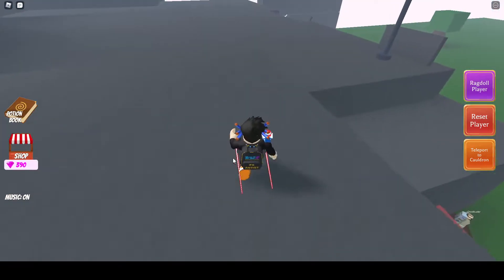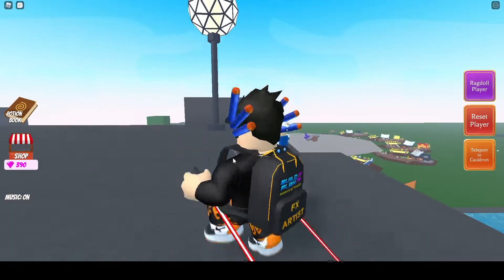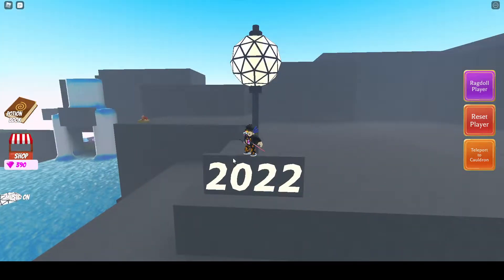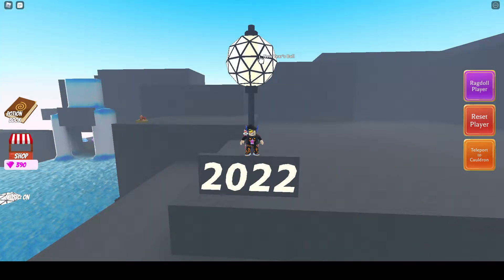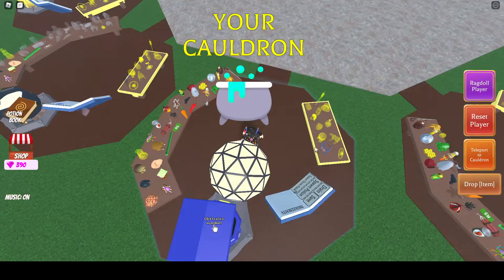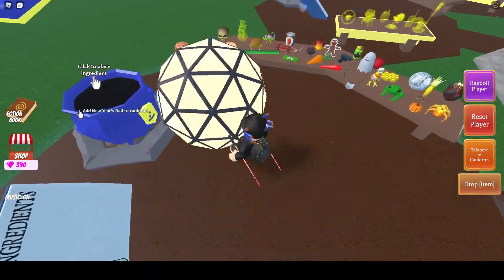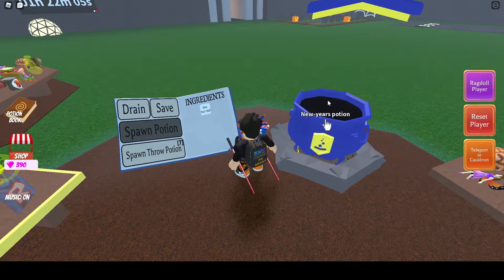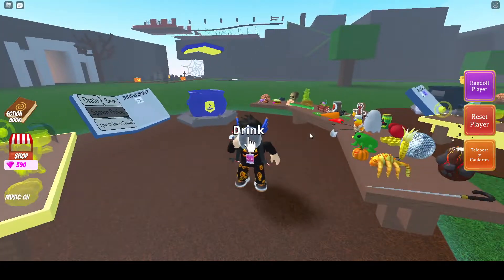Okay, after we get here, we just go there. Okay, 2022 — just click this New Year's ball, take your cauldron and put it in our cauldron, and the New Year's ball spawn potion — the New Year's potion — let's drink it.